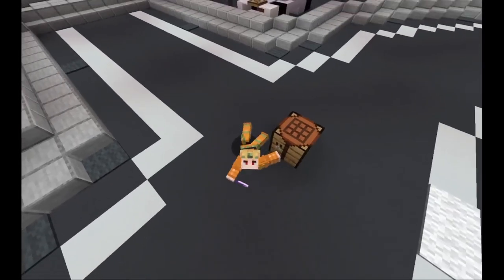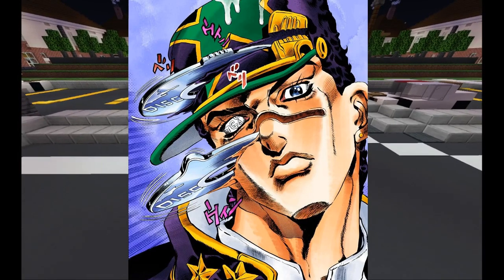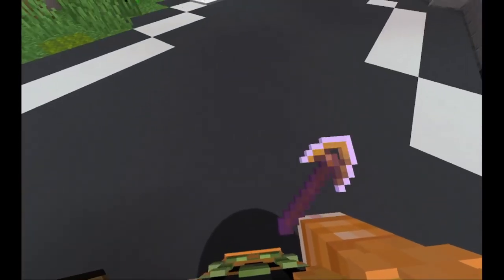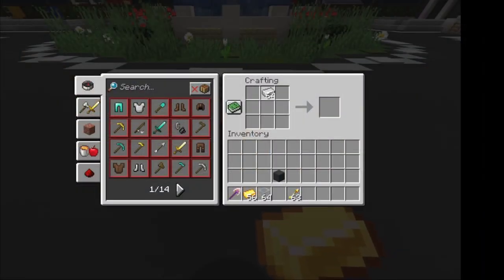Secondly, about the stand disc — if you still haven't watched or read Part 6, the stand disc is used to store a stand. If you have a stand already and you want to store it in a disc, hold the disc and right-click; your stand will be stored in the disc. If a non-stand user then puts the disc with the stand stored in their offhand, they will receive the said stand. To craft the disc, you will need 4 iron ingots and 1 glass block — refer to the video for more visual explanation.